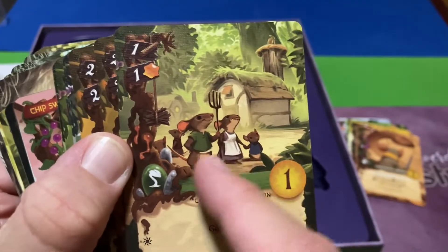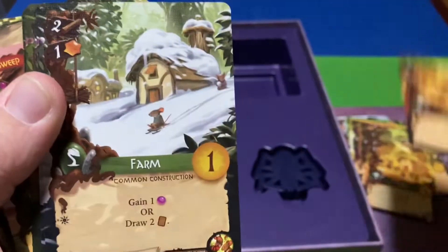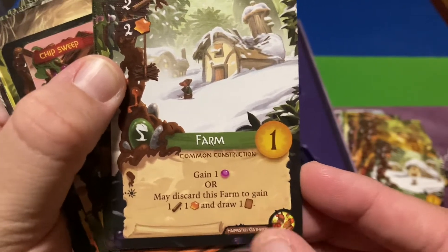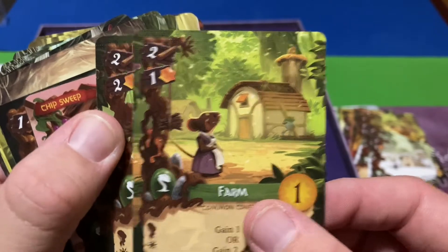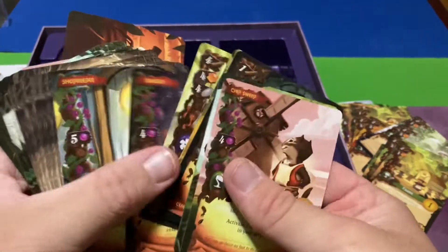Then we've got new farms — or a new look to farms anyway. This is new artwork for the farm; they didn't have these critters in front in the original farm card. There are variations: one lets you gain a berry, another lets you gain a berry or a point token, one lets you gain a berry or a resin. There's a fall/autumn season version, a winter season version where you draw two cards or gain a berry. Multiple different farm artworks — very, very beautiful.